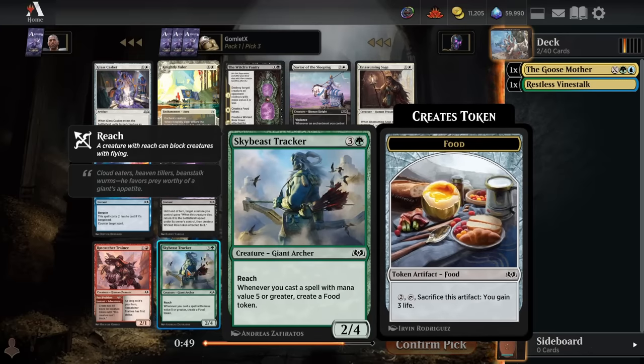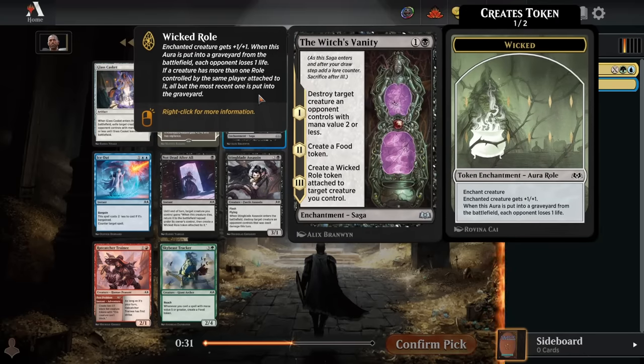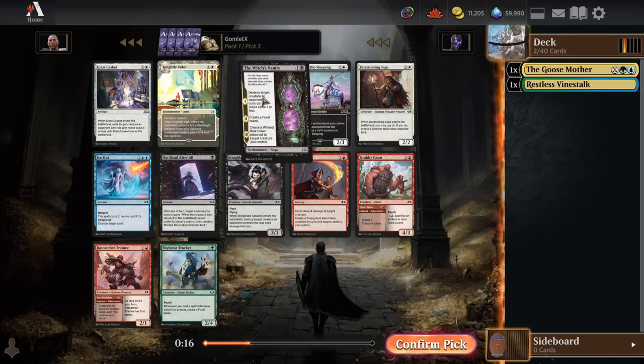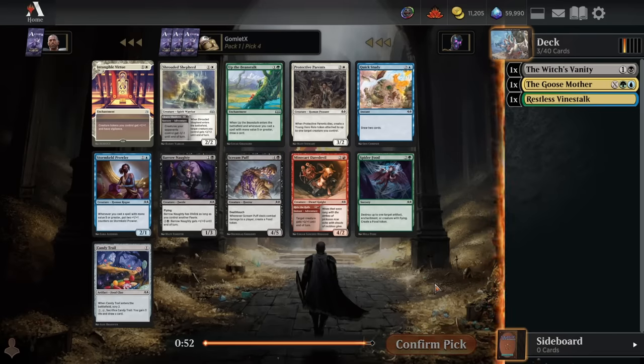Here's a big reason why — we see a pack with no good green card and just a pretty filler blue card. So we'd rather just take the best card in the pack regardless of color and try to pair that with green or blue as the core color with a little splash to get Goosemother in. Pack 1 pick 3, we've got a Witch's Vanity, which is pretty efficient at killing smaller creatures. We've also got Cut-In and Ratcatcher Trainee, which are great for aggressive decks. Glass Casket is also decent at killing small creatures, but Witch's Vanity does the same thing plus quite a bit more. I'm going to go for Witch's Vanity over the Cut-In and Ratcatcher Trainee — those are great for aggressive strategies, but if we're playing green or blue in general, we're going to have a better time with a slower, mid-rangey, grindy deck, which Witch's Vanity fits into excellently.